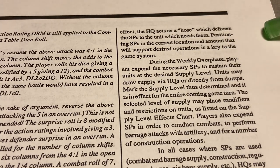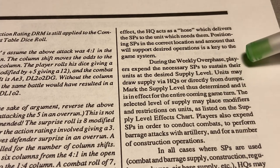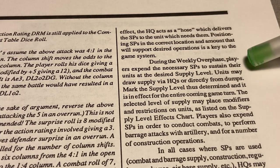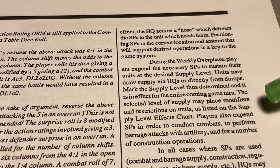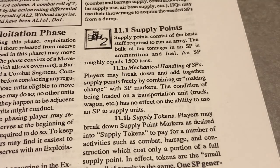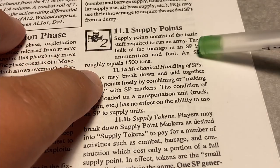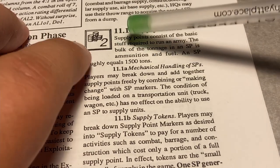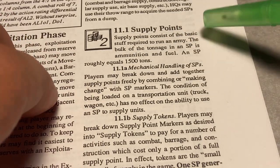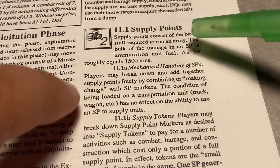Positioning your HQs will be very important. There's an over phase where you sustain all your units at several supply levels — certain levels give you the full operational advantage of each unit, while others won't even allow you to attack. Players also expend SPs to conduct combat, perform barrage artillery attacks, and for construction operations. One SP equals about 1,500 tons. The bulk of the tonnage is ammunition and fuel, and everything else is the beans and bread.